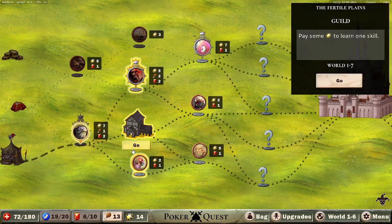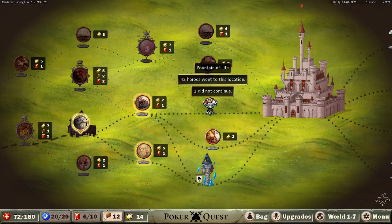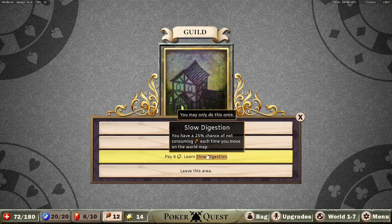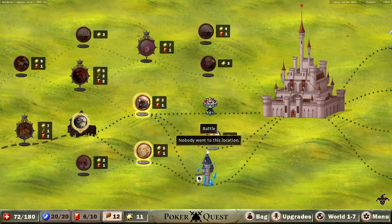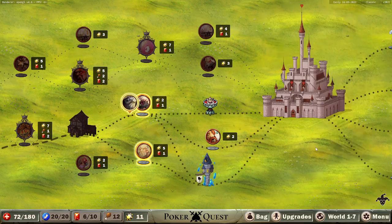Sure, we'll guild. Some good stuff coming up. Final life sounds appealing. Slow digestion is pretty good — saves us a lot. 25% chance every four moves, saves approximately four moves. Food or two kind of pays for itself in 12 map moves in theory. Slow digestion is though — as we learned, scavenging can just win runs. So we just try to win the run with scavenging.